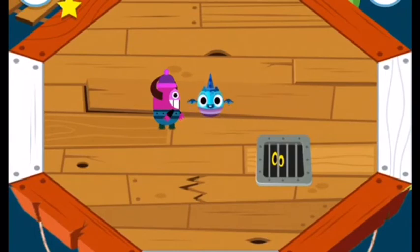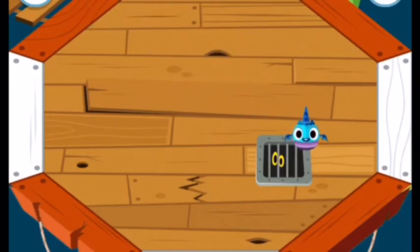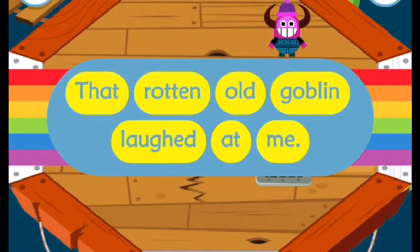There's a Tricky. Tickle her three times and she will join you. The Tricky has jumped away. Quick, find her. Can you click on the word? Laughed.